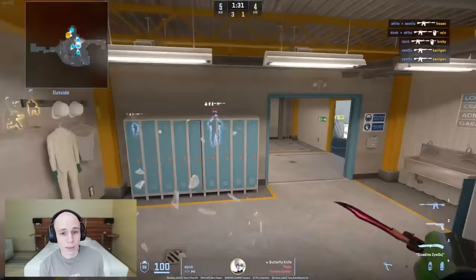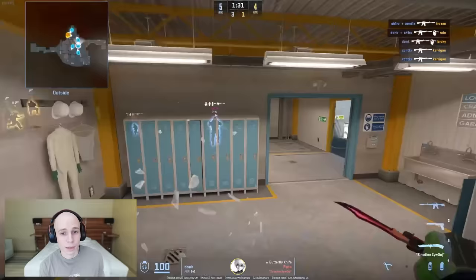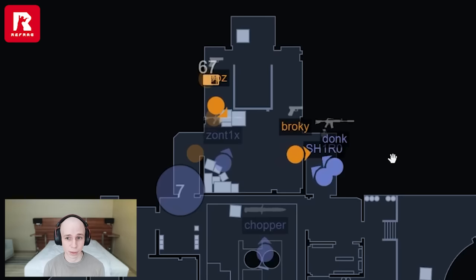Chopper is going down the vent and Zontix calls that they're at ramp. Him and Shiro are immediately there. Shiro started heaven this round and Donk's just playing normal outside. It does help that Zontix is able to slow them down so Shiro and Donk can get there in time. But that's how I watch Donk — he's able to get there in time every time, and that's why he's been so consistent. He's always there when he needs to be there.